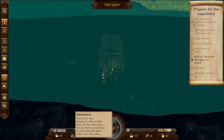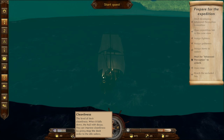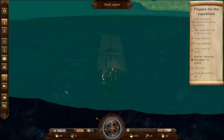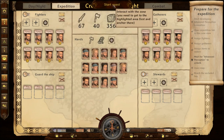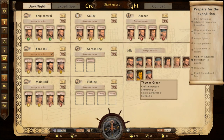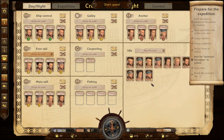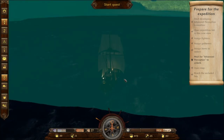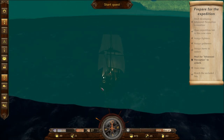Cleanliness level of the deck — cleanliness falls down with decay. You can improve cleanliness by giving a mop-the-deck order to idle sailors. Anybody idle right now? Oh boy, this is going to be very involved — but you know what, that's cool. These guys are idle. Mop the damn deck, you salty dogs!